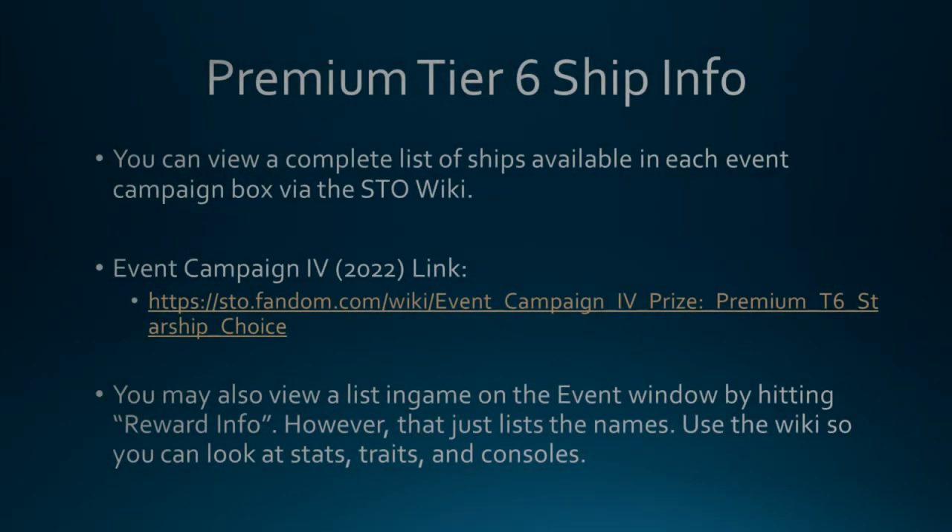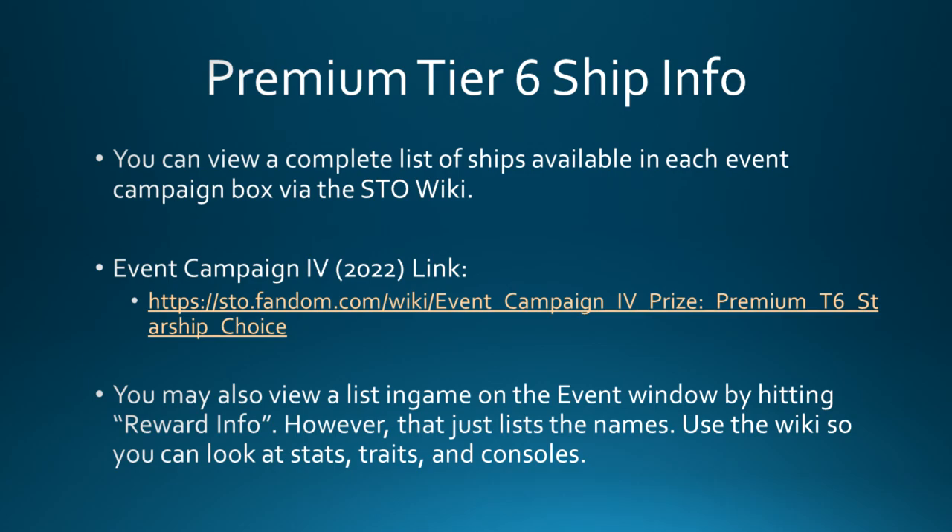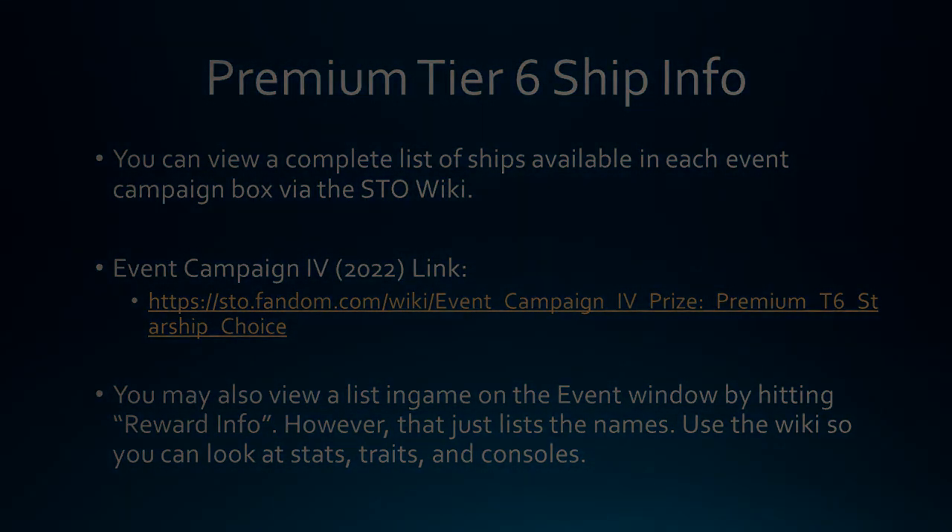To expand on the Premium Tier 6 ships: make sure you have as much information as possible to select the best ship. The in-game list on the reward info tab won't let you view stats, traits, or consoles, so I'm going to have a link in the description and a pinned comment for the event campaign prize list on the STO wiki. That will give you a full list of all ships you can choose and let you click on them to view stats, consoles, and traits. Do your research — you don't want to spend a year grinding and then choose a ship you're not going to like.